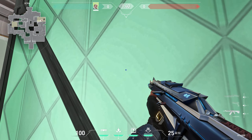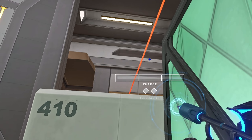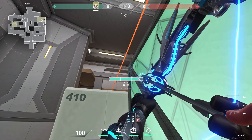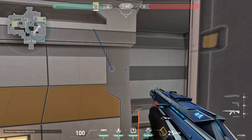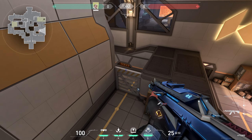Go to this spot, put your charge bar here, and do a full charge with 1 bounce. This is the best arrow for early A information.